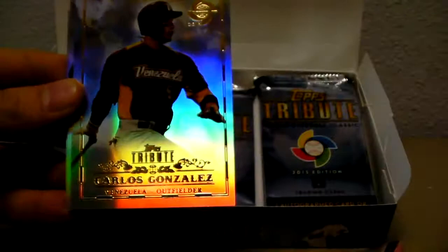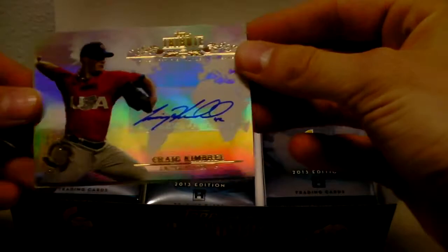Pack number one. This stuff just came out today, so we'll see how many guys we can recognize in here. Nobihiro Matsuda base card — this is gonna be fun, forgive me with these names. Carlos Gonzalez, that's one I know — Venezuela. Got our first hit here. Craig Kimbrell auto from the United States. Very cool, very nice looking cards.